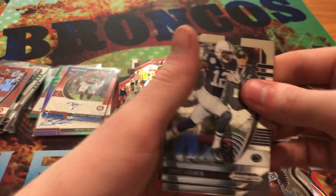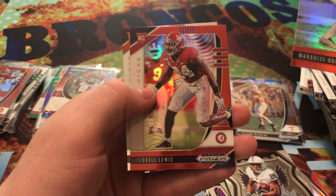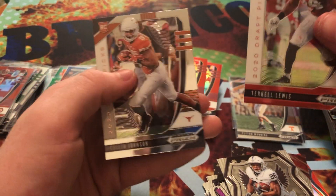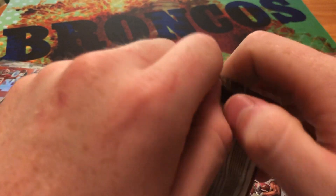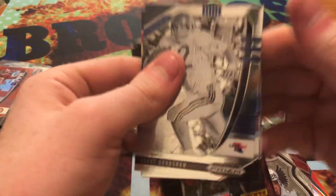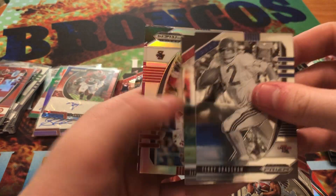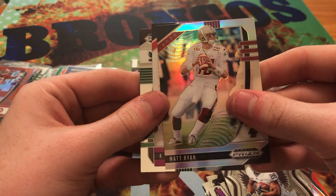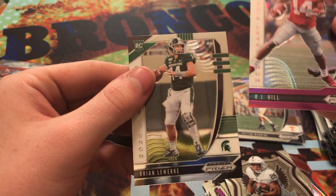Alright, we got Chris Godwin, Dwayne Haskins, Red Marquise Brown, Red Terrell Lewis, and Cullen Johnson. Alright, and we go on to our final pack. We got Terry Bradshaw, Juju Smith-Schuster, Silver Prism Matt Ryan, a pink KJ Hill, and Brian Lewerke.